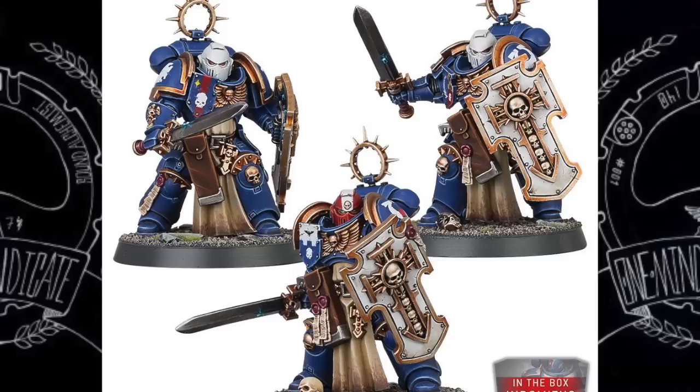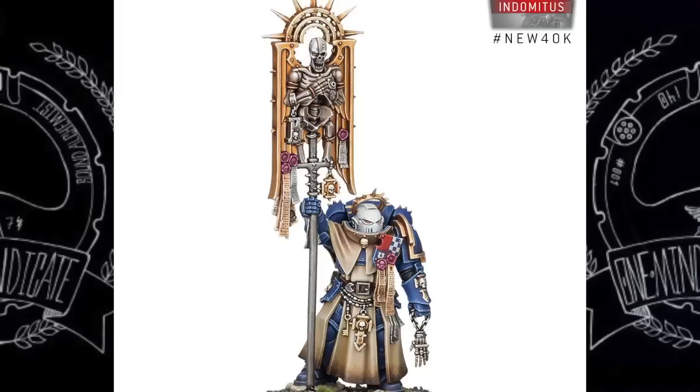Next we have the Blade Guard Veterans — your close combat elites that are going to go up into combat and just wreck things. They've got power weapons in the form of swords, so they're probably Strength 4 or 5, but they'll likely have a 3+ save with a 3+ invulnerable save because of their shields.